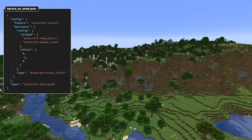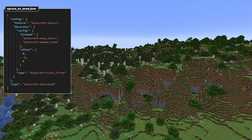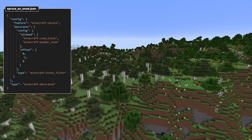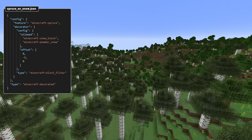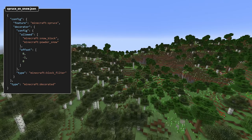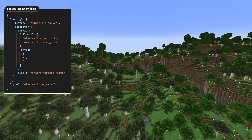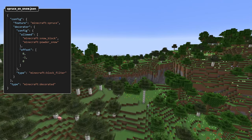There's also a new block filter decorator. This has a list of allowed blocks and a list of disallowed blocks, as well as an offset. If the block at the offset matches an allowed block, the placement is done. If it matches one of the disallowed blocks, it's aborted. If it matches none of them, placement is allowed only if the allowed list is empty. For an example, check out the trees for the grove vegetation which use this filter — for instance, spruce on snow.